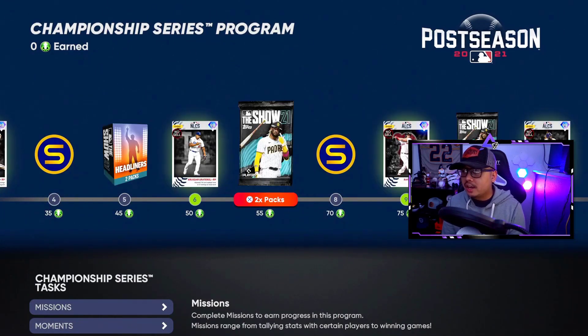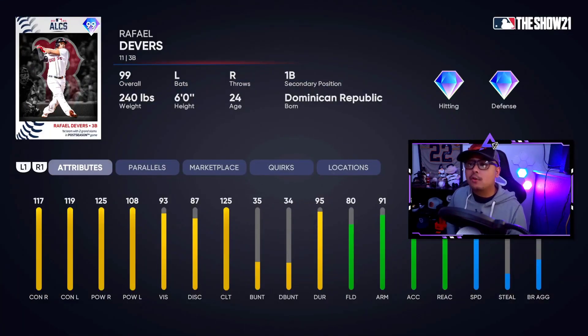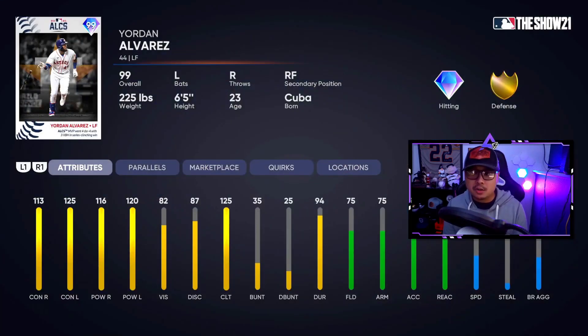Then we've got 99 overall Rafael Devers. This honestly looks better than the Yordan Alvarez — 117 and 119 contact, 125 and 108 power with 80 fielding, and he can play first base. This is going to be such a good card. First player with two grand slams in postseason games.